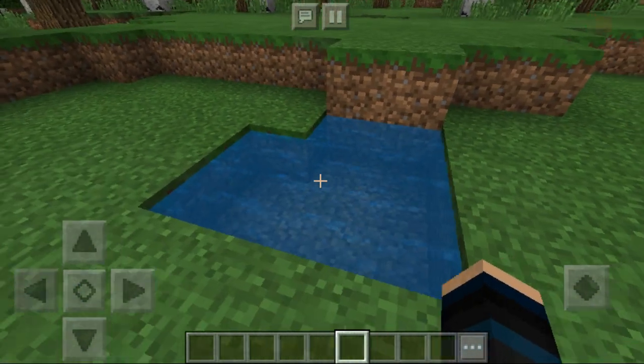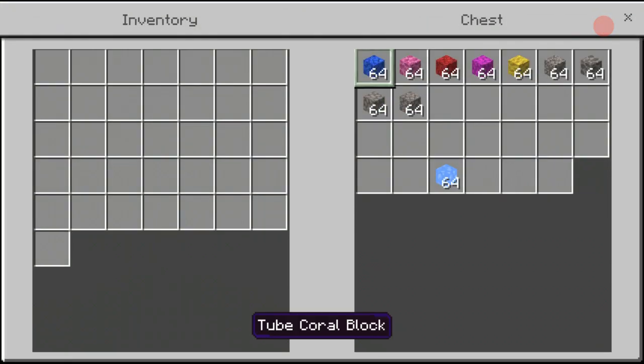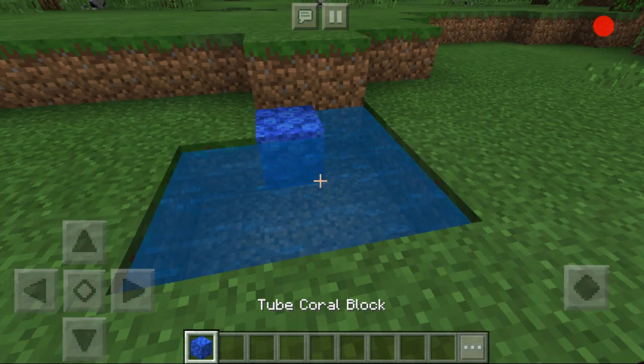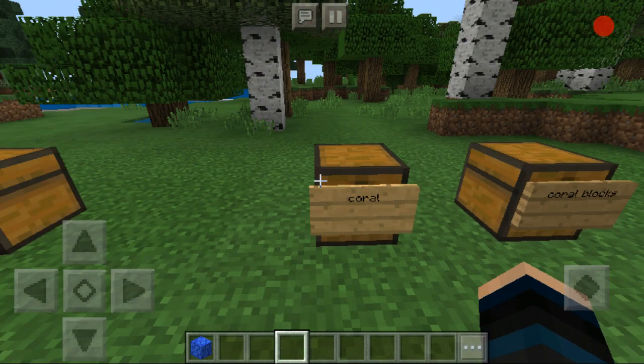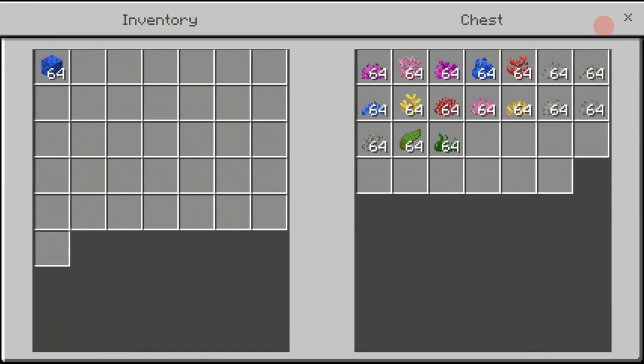Watch — let me get one of these coral, tube coral, and just place it down. And then it should turn gray. Yep, there they go. But anyways, in here you have the coral.